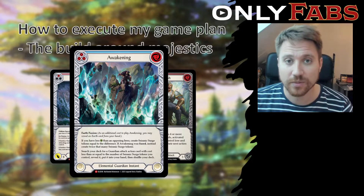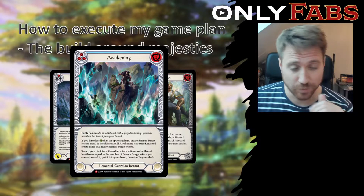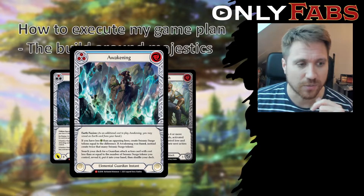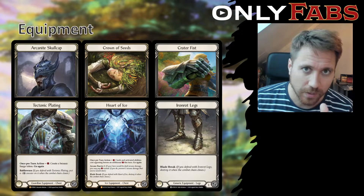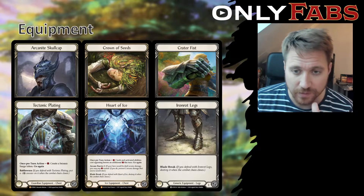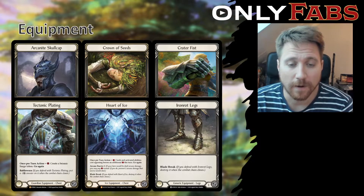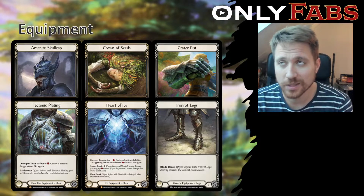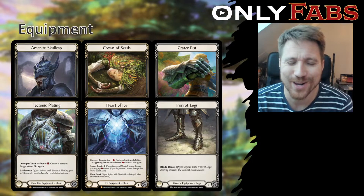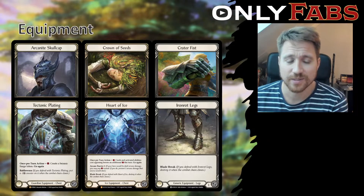At the moment I'm not really considering the earth fuse except for Pulse of the Eisen, which is a pretty good defense reaction to have. For equipment in Blitz I played Arcanite Skullcap, Tectonic Plating, Crater Fist, and Iron Leggings. I'm pretty positive that Crown of Seeds and Heart of Ice will stay in the list, and I'm curious if Ire will still be a top dog. I've mostly tested against newer heroes — Lexi does a ton of damage, so having that frostbite in there is really strong.